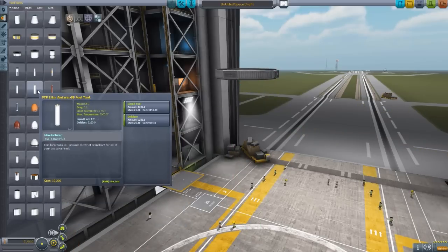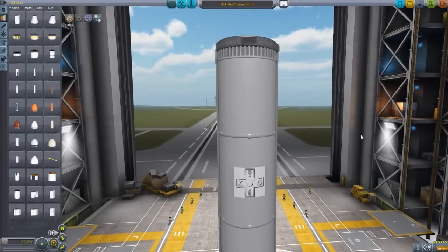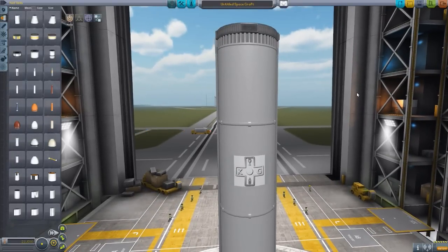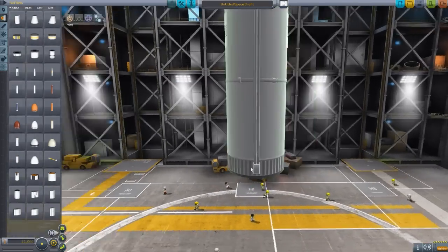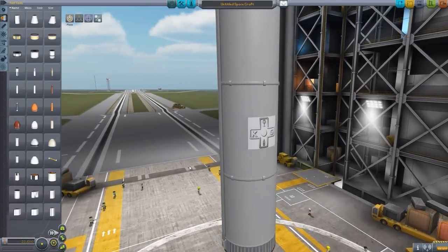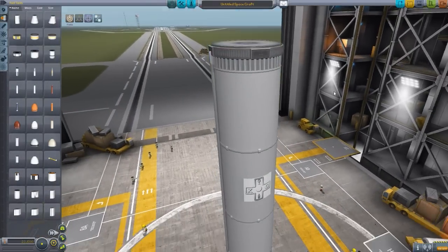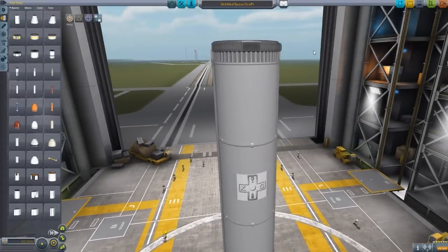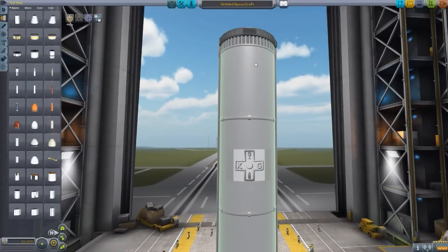So let's move on to the 2.5 meter tanks, where we start with the Antares. I love this fuel tank — this is my favorite fuel tank in this mod. I don't know why, it just speaks to me. It is beautiful, I love it. Very large, 2.5 meters of course, and very long as well. So again, less part usage.